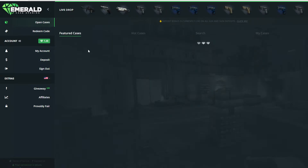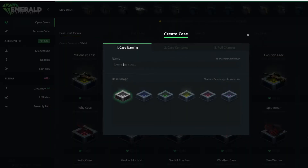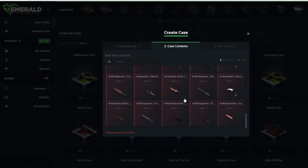I think we should actually open some cases now. So we should create a case — case naming: Monix case. Let's actually get this thing, case contents, and let's do something pretty cool.